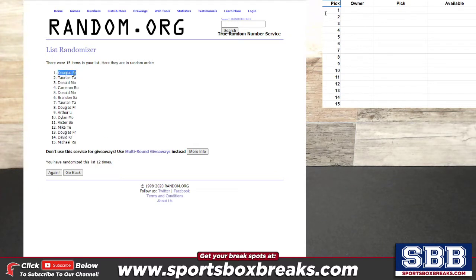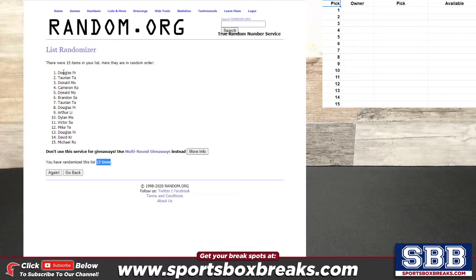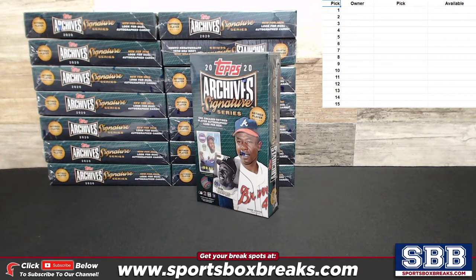After 12 randomizations, the draft order is: Doug F, Torian, Donald, Cameron, Donald again, and so on. Let me copy this over into my spreadsheet. So Doug down to Michael — that's the order. Let me take random.org off screen and you'll see the spreadsheet populate in the top right-hand corner when I paste this over.